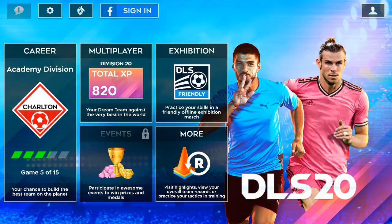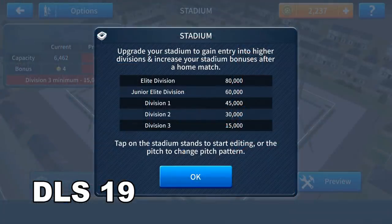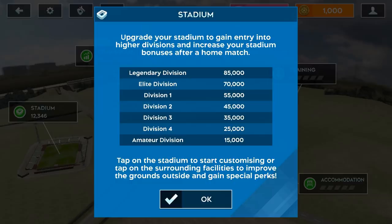Now let's get into career mode and what has changed. Starting with the divisions: in DreamLeague Soccer 2016 and its updates, you had Academy Division, Division 3, Division 2, Division 1, Junior Elite, and Elite Division. In DreamLeague Soccer 2020, there's a new Amateur Division right after Academy Division, then Division 4, Division 3, Division 2, Division 1, Elite Division, and Legendary Division. They got rid of Junior Elite, renamed Elite, and added both Division 4 and Amateur Division.